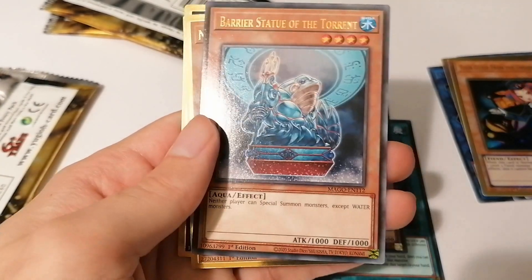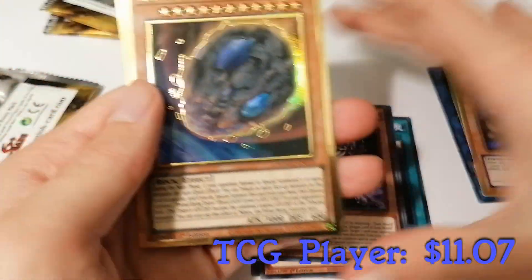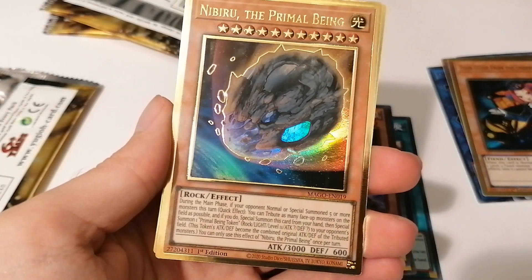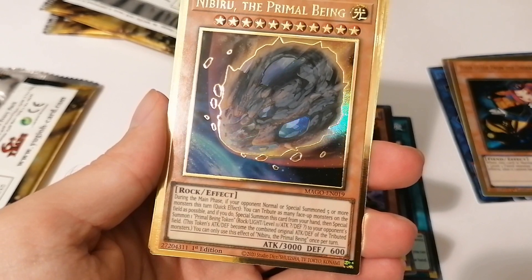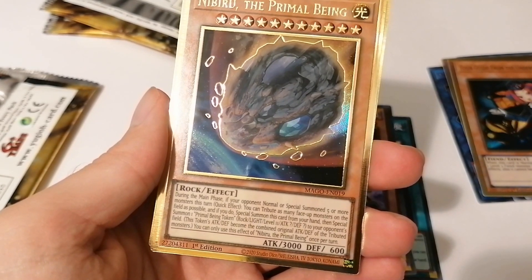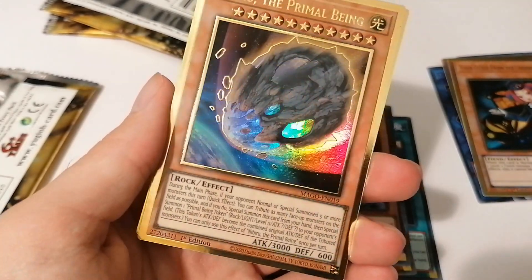I remember when these barrier statues were a thing more in the past - now apparently they're going back. And for our first gold card: Nibiru the Primal Being! I was actually in need of this card, so really happy to have it. The effect reads: if your opponent special summons five or more monsters, as a quick effect you can tribute as many monsters on the field as possible, then special summon this card from your hand and give your opponent one Primal Being Token. You can only use this effect once per turn. It's an amazing effect and a must-have in a lot of side decks.